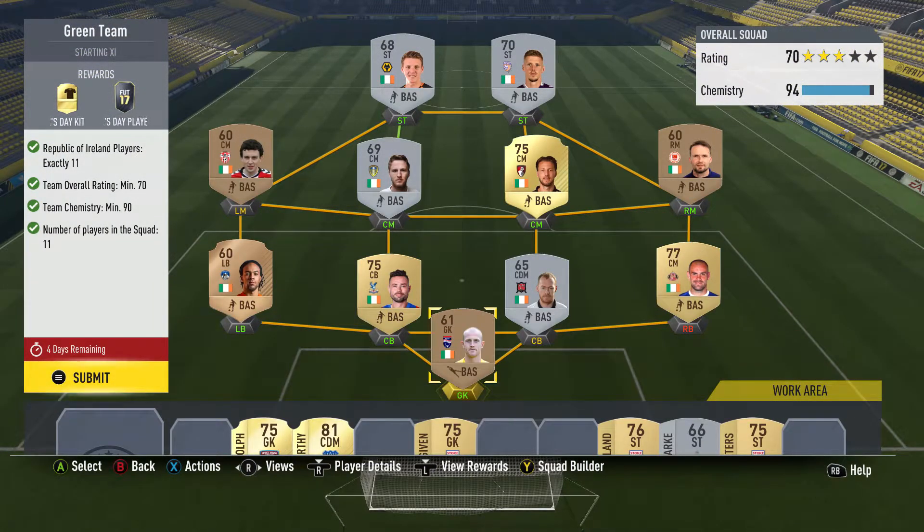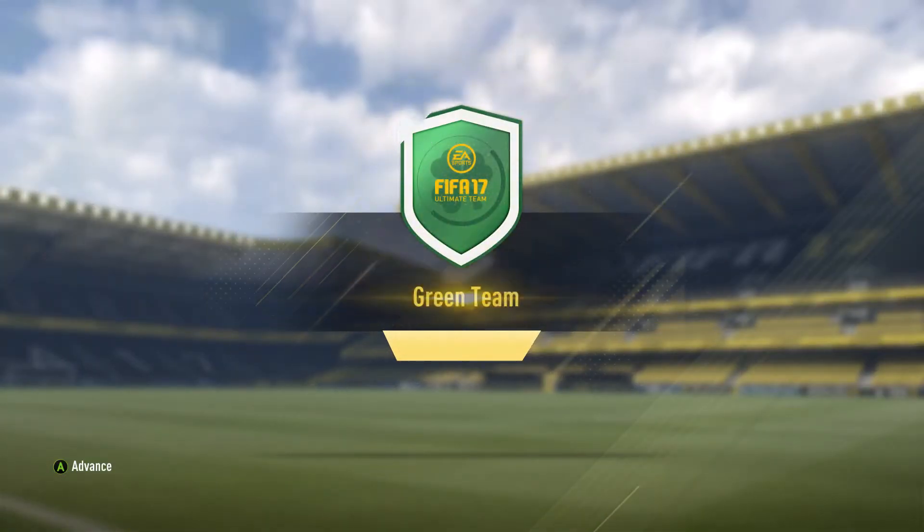Let's complete the green team SBC which gets one guaranteed St. Patrick's Day player plus the green kit. This is the team I built - it's pretty cap-handed I must say. We've got centre-mid at left-mid, CDM at centre-back, CM at right-back, and just a bunch of silvers, low-rated golds, and bronze players. You do need 11 Irish players for a full Irish team at a 70 rating minimum, so you'll need some gold players. 90 chemistry is not very difficult at all.